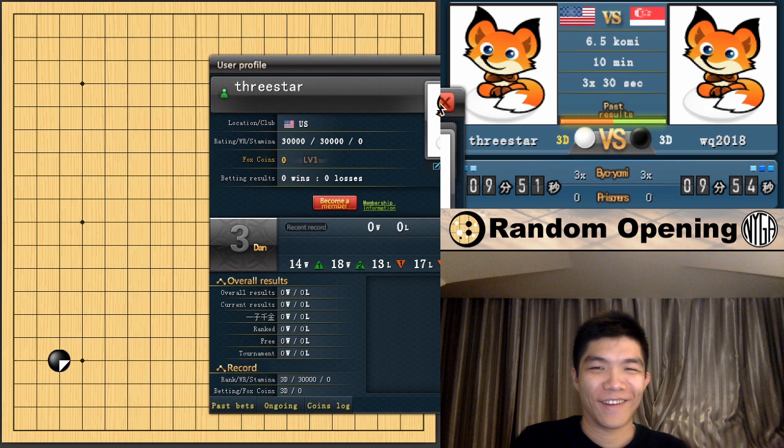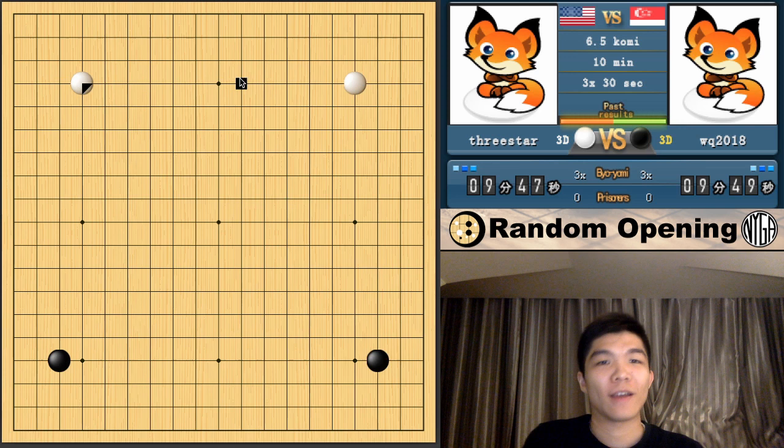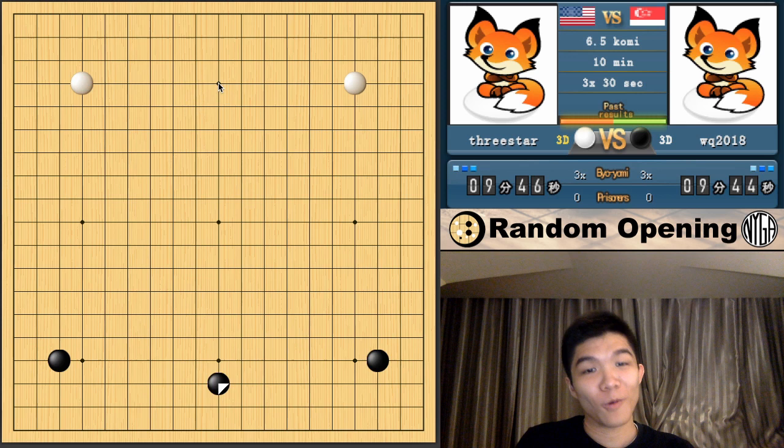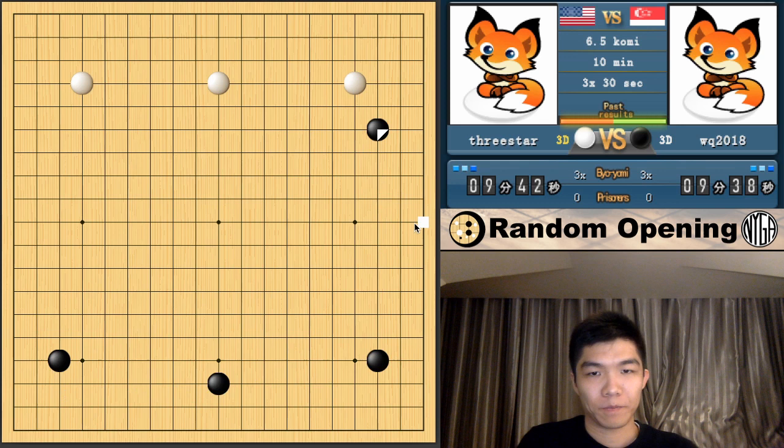Alright, and we are back. Three star — here we go. You might be wondering, this guy is white — how is he going to play Sanrensei? Well, you don't have to be black to play Sanrensei. Oh, here we go — Sanrensei! Actually, I had this opening as part of the list, but it didn't get selected for this particular set.